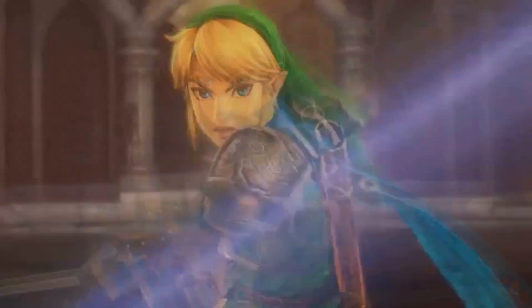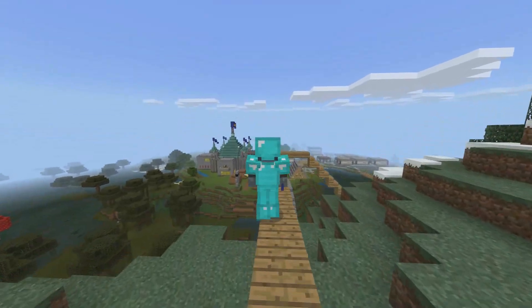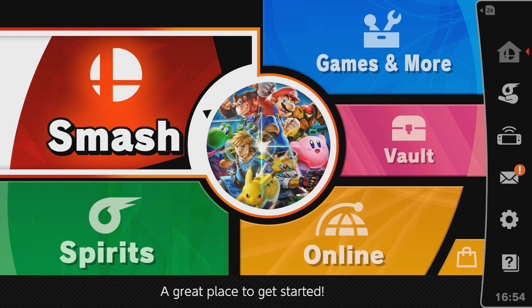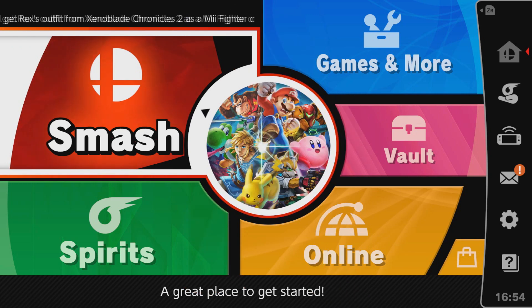Bear this torch against the cold of the night, search your soul and reawaken the undying light. Hey, what's up guys? This is the Gaming Platypus, and today I'm going to teach you how to unlock Waluigi in Smash Bros. Ultimate.